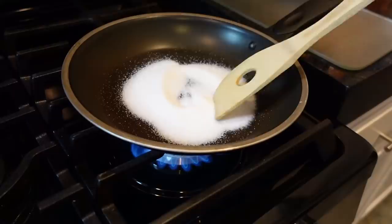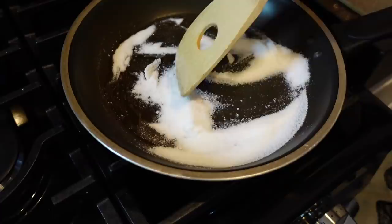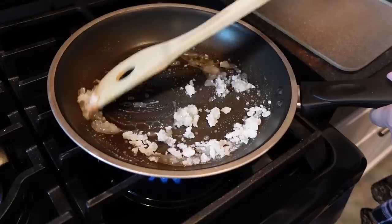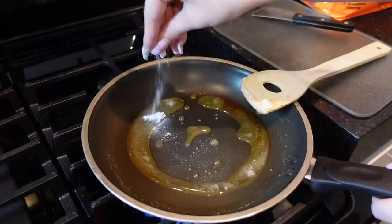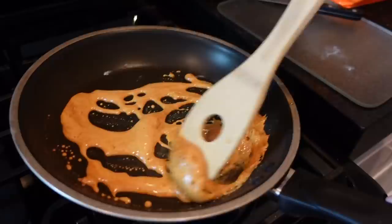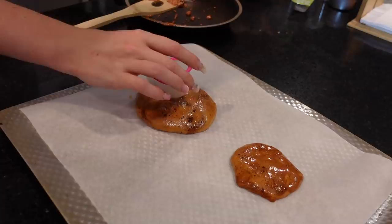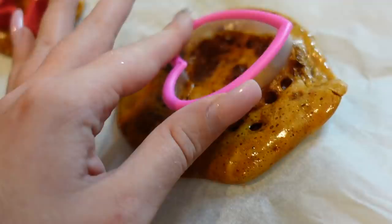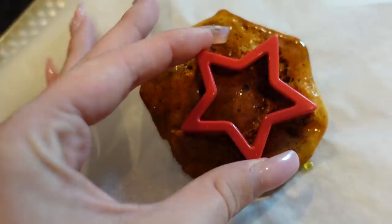I'm adding in my sugar and stirring it up. It's starting to melt - it's like making candy! It's getting chunkier, and once it's fully melted I add a pinch of baking soda and stir. I'm pressing in a heart shape and a star mold - but I think I burnt them. I didn't think about how hard it would be to remove the molds from the sticky candy.